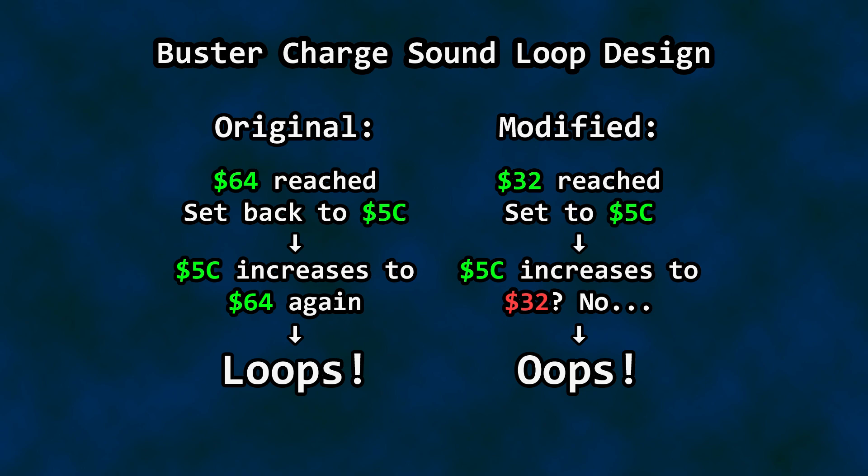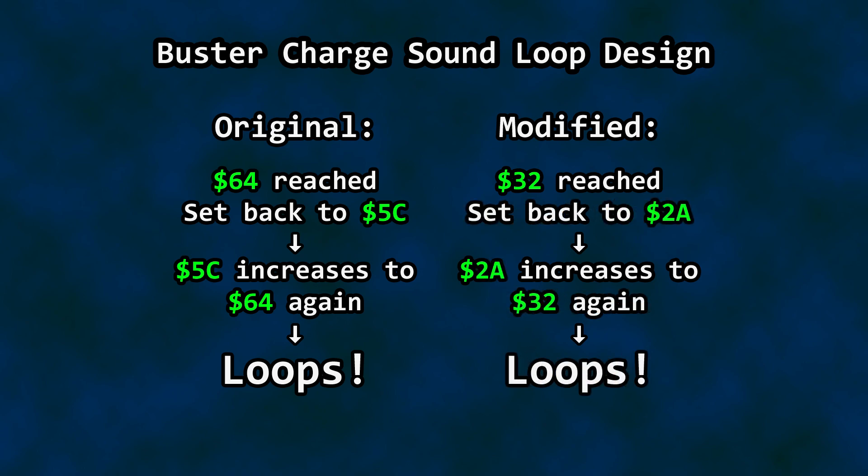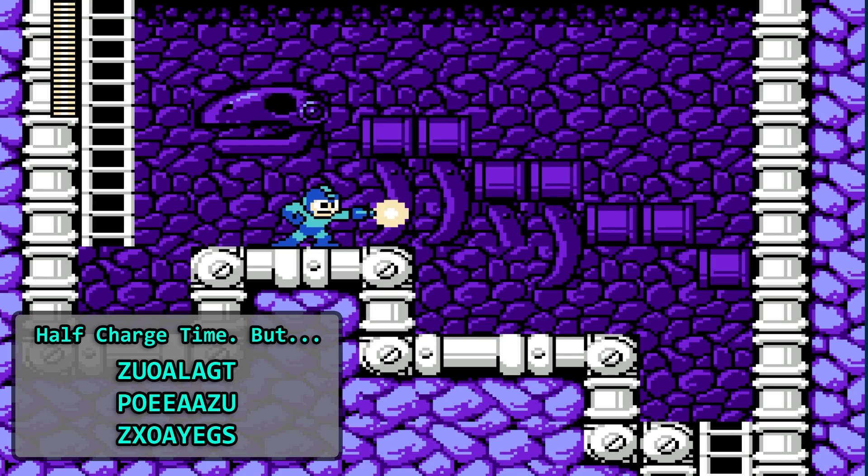The best thing to do would be to fix the loop. Let's change 5C used to loop to 2A so the loop count matches the default loop. Now the buster charges a lot faster. It took 3 bytes to do it, and the end result is still a mid-level shot since blast power is handled somewhere else in the code.